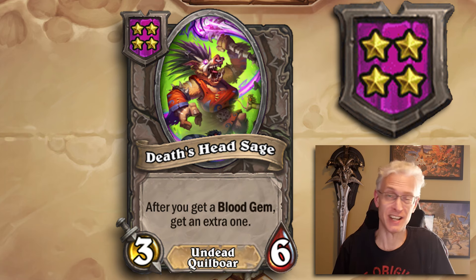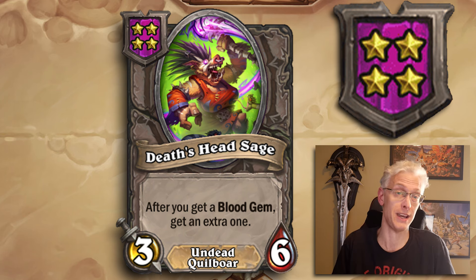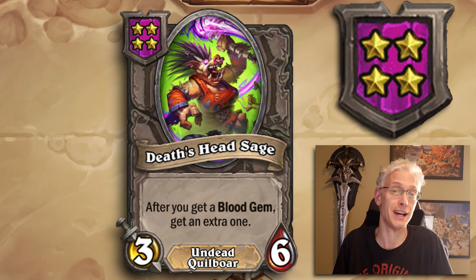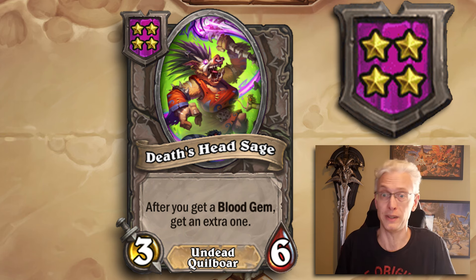Tier 4, 3/6 — Death's Head Sage, an undead Quilboar. After you get a Blood Gem, get an extra one. Playing Quilboar and like getting Blood Gems? How about double the Blood Gems? However you generate them into your hand, this gives you extra ones. You'll probably have trouble fitting all the Blood Gems in your hand, which means you need fewer Blood Gem generating units to fill it. Just get a couple and get double the gems — hugely valuable if you plan on playing Quilboar.